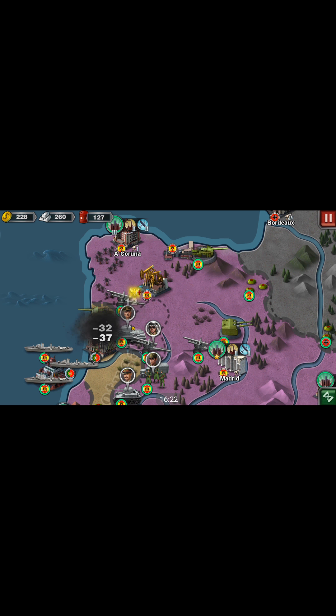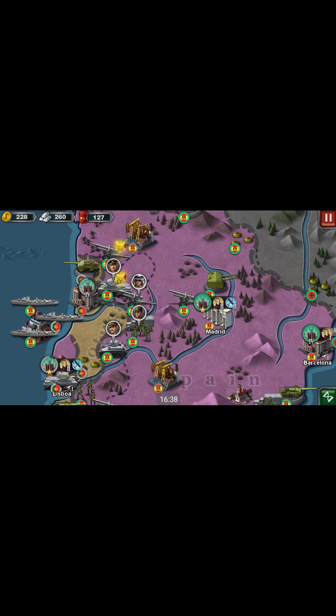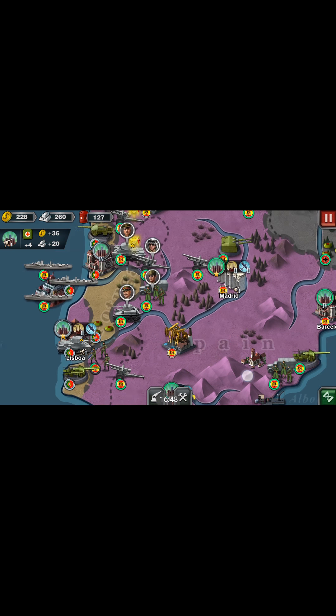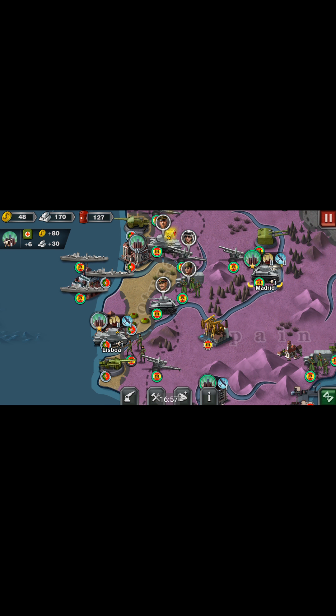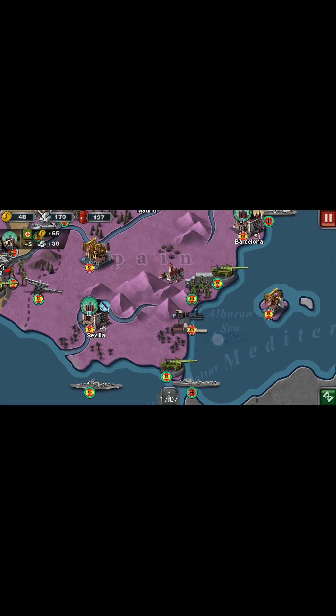Time to go shoot stuff. I did just blow that up, but you also have to take down the city's health. Even though I killed the infantry defending the city, I didn't kill the city itself — it's still like a wall. So we have to handle that. I'm going to use Madrid and grab another tank to go kick the heck out of Lisboa right here.